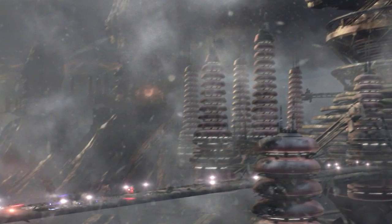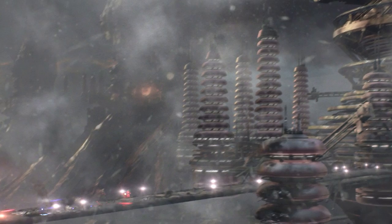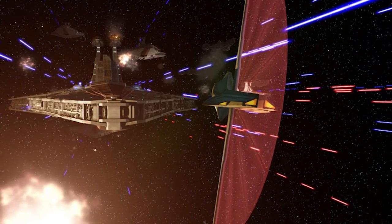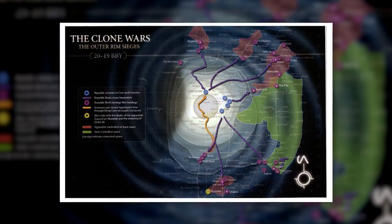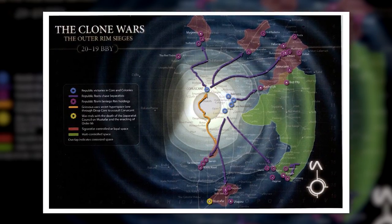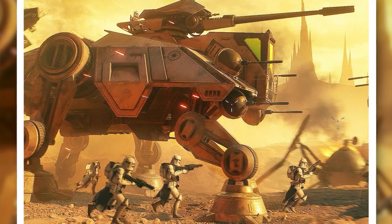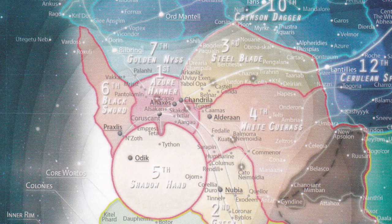By the Outer Rim Sieges, which were the last six months of the Clone Wars, the Confederacy of Independent Systems had been mostly driven from the Core and greatly decreased in size. There were six large enclaves of separatist space left, and Republic High Command designated each of them a theatre of the Outer Rim Sieges: the Mygeto Theatre, the Serenno Theatre, the Felucia Theatre, the Siskeen Theatre, the Yagdal Theatre, and the Pre-Sitlin Theatre. These theatres don't just apply to the Outer Rim Sieges, however — they correlate with how the Clone Wars had been waged from the very beginning. We're going to be looking at the Clone Wars through these six theatres, and we'll add in a seventh theatre for the other, smaller pockets of separatist space scattered throughout the galaxy, mostly in the Core.